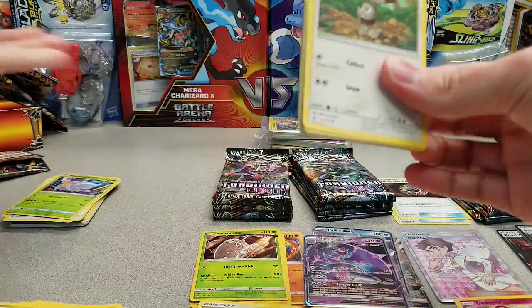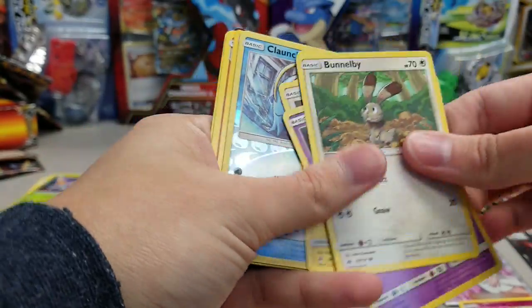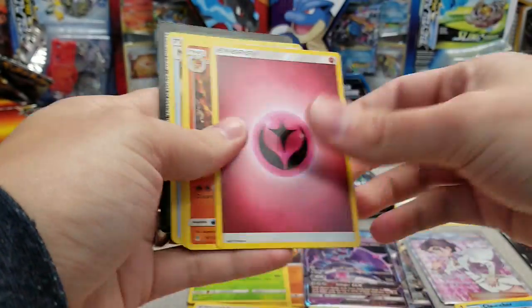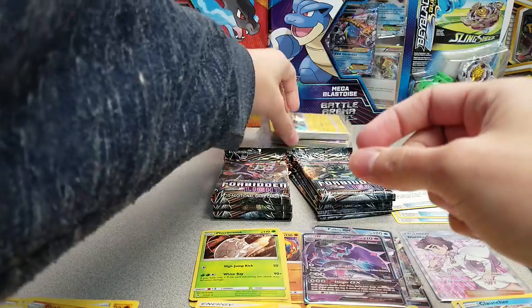And the last pack from the stack. Green code. So although there was an extra pack in the stack, not a whole lot of awesomeness within it. I got the holo Pheromosa and some non-holo rares. Mysterious Treasure again. We'll take that.